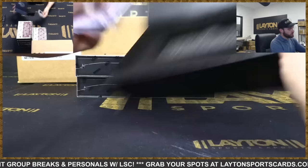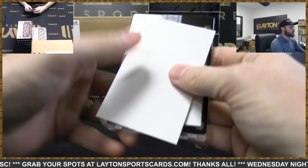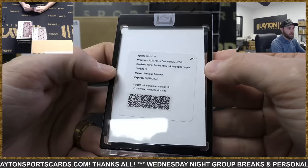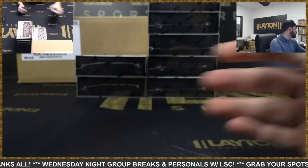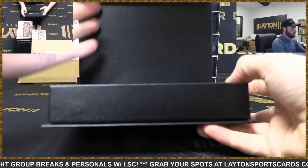I'll recap every card pretty much. Great first couple of boxes, let's keep it rolling. Got a redemption on this one — rookie Devin Vassell 65 of 99, Spurs. And prime rookie jersey auto purple, Precious Achiuwa, Heat! Purple will be 25 or 35 — I always forget which is red and which is purple. There you go, Precious Achiuwa, Heat. Make sure you're right on that redemption.